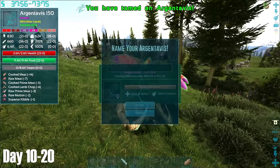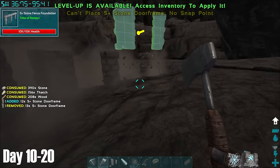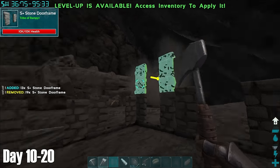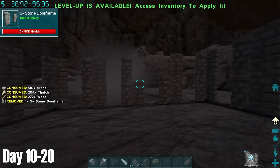By day 10, we had finally secured an Argentavis, and I decided to take full advantage of this by making a taming pen to bring creatures home to that I wanted to tame. I made the taming pen using solely stone door frames and fence foundations, and made sure to make it tall enough so that the bigger creatures couldn't escape.